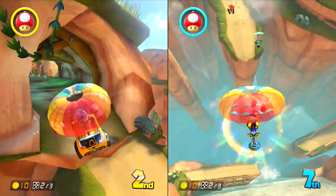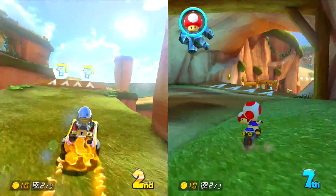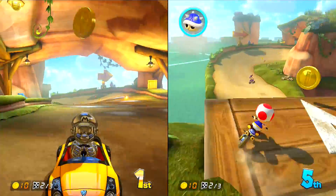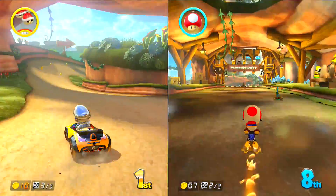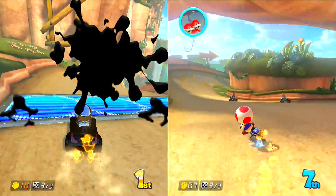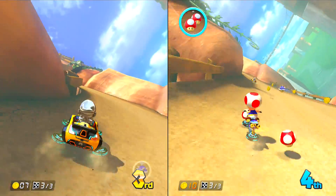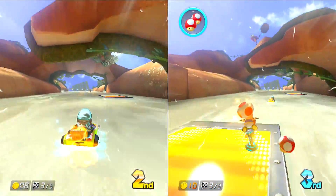I'm taking the top route — let's actually make the shortcut this time. Yes, got it! I'm in first! I feel like I've done a good job demonstrating the routes and shortcuts in all the tracks so far. I totally just disobeyed one of my rules right there by using a coin item when I had ten coins, and then I got redded. Lesson to be learned: don't do that. Don't use your coin item until you're about to reach an item box, unless you get a five-coin item.